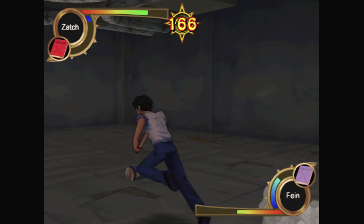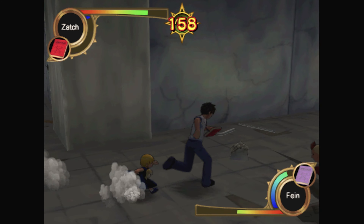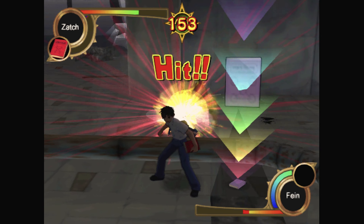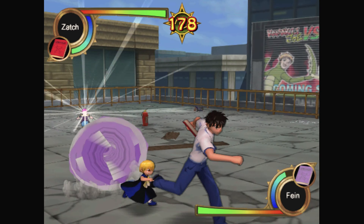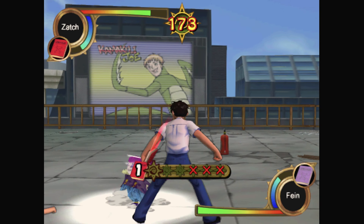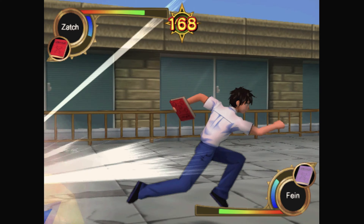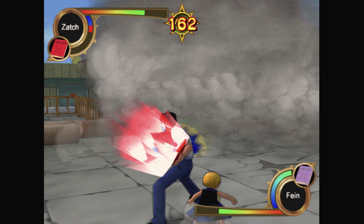You also learn new spells as you play. When you press the attack button, an indicator appears and builds a bar — you let go when it reaches the level of the spell you want. This works fine but can make it easy to use the wrong spell. You have limited energy, so spamming magic means waiting for it to recharge, and more powerful attacks use more energy. The spells interact with the scenery — for example, a magnet spell that sticks enemies to metal is useless in the forest where there's not much metal around, which adds strategy to fights.